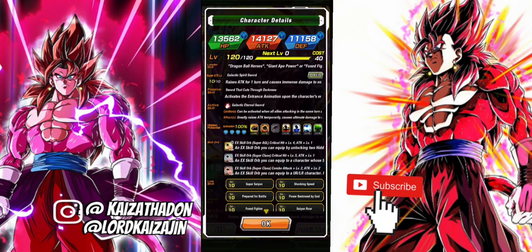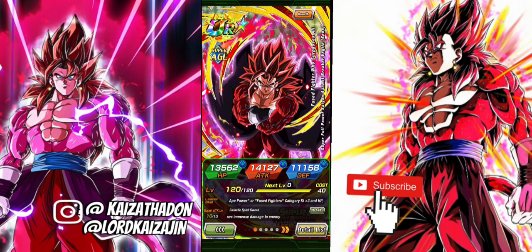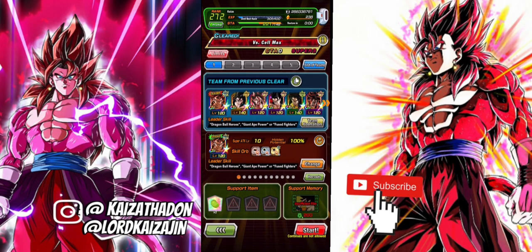Today's main target of course is going to be Limit Breaker Super Saiyan 4 Vegito. We also have a friend unit — he is max link level 10 as well and has all his equips, as I have all of mine. We're going to be jumping into this Android showcase and we're going to go up against Cell Max.